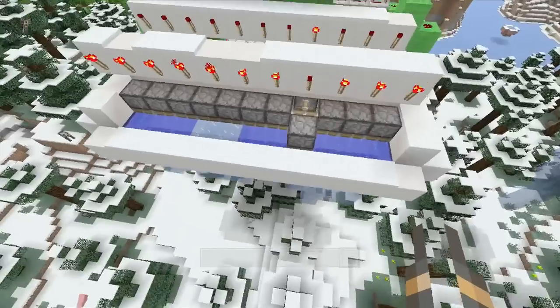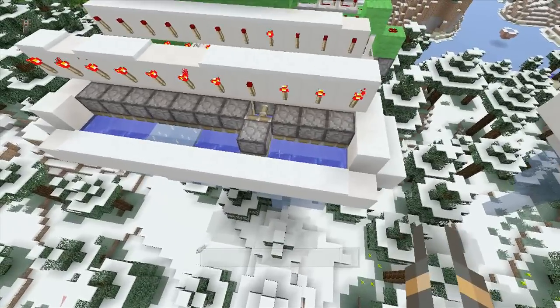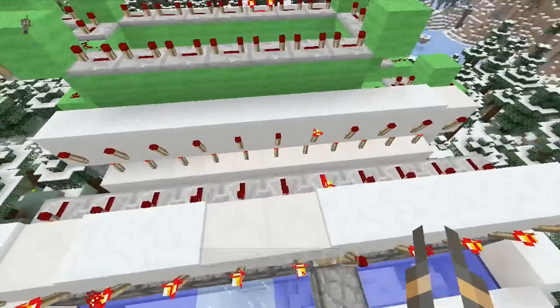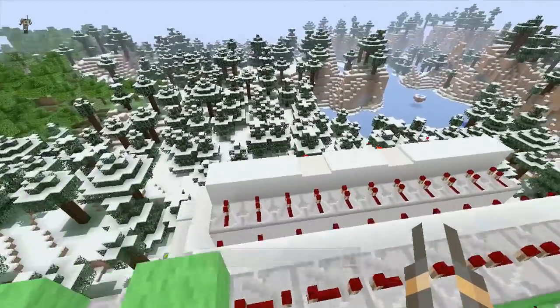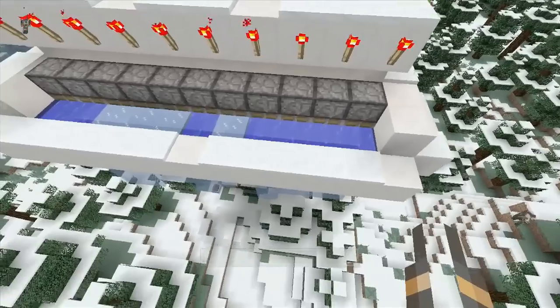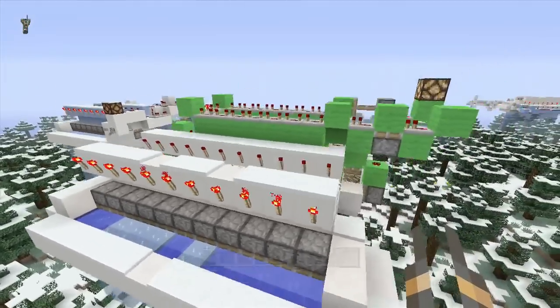Now it's working on this side, and it's going to go tick. That's pretty awesome — I like this, it was a really neat idea. This side is going to be building ice while the other side is pushing down.